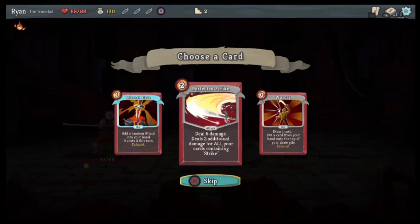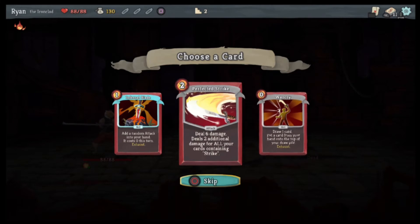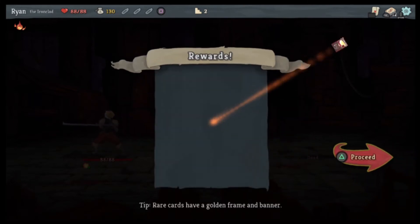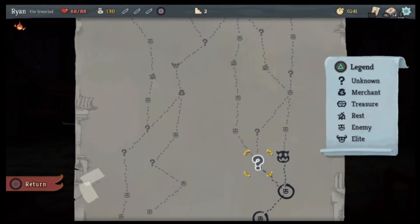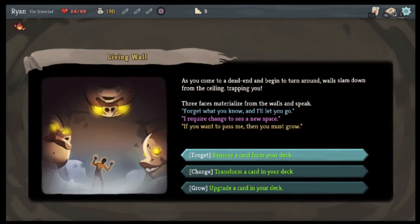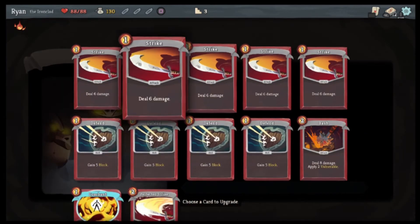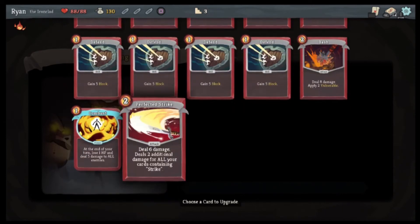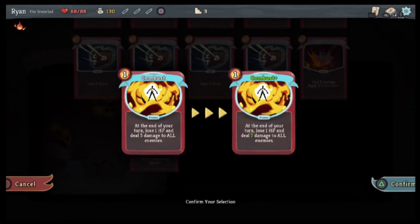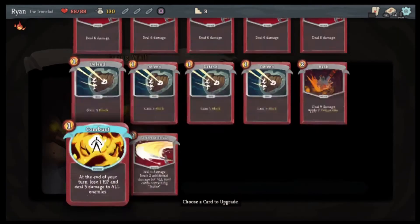Perfected Strike. Draw one card, put a card from your hand on top of your draw pile. Perfected Strike, I think. I want the question mark. As you come to a dead end and begin to turn around — Wall Slam. Upgrade a card — we will upgrade... actually no. Oh, the seven extra damage — yeah, that one.